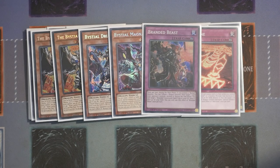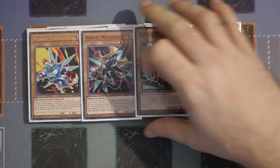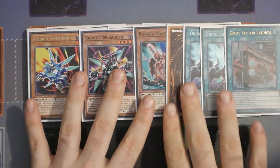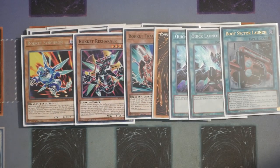The spicy engine that Joe has added back in is the Rocket Engine: one Rocket Synchron, one Recharger, one Tracer, three Quick Launch, and one Boot Sector. I couldn't find my third Quick Launch which is why I'm only showing two, but you definitely play three. This is obviously core to the combo at the end because it locks you into Dark Monsters from the Extra Deck, which you don't care about because you've got everything you need to anyway.